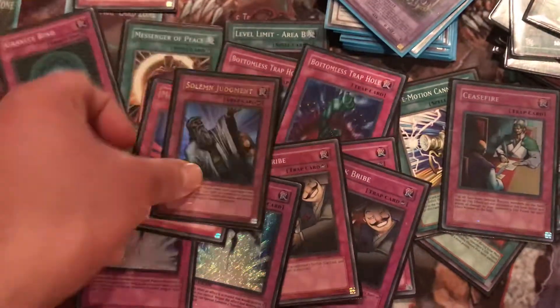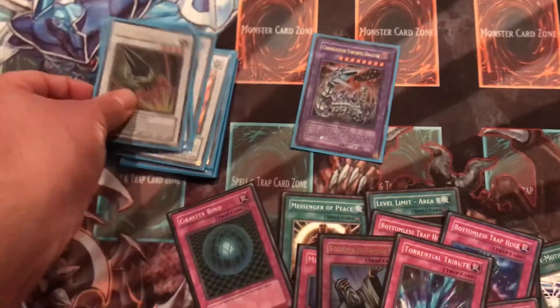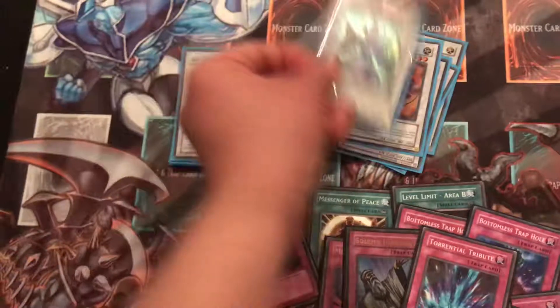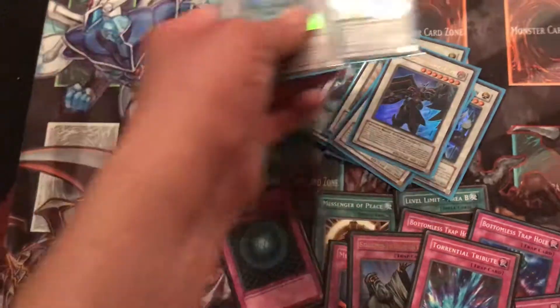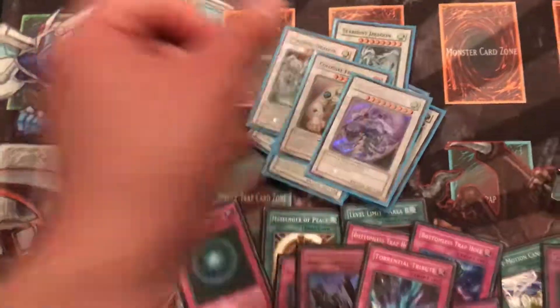Then you got one Mirror Force, one Solemn Judgment, and Torrential Tribute. For the extra deck: Camarotech, Armory Arm, Ally Justice Catastor, Brionac, Goyo Guardian, two Arcanite Magicians, one Ancient Fairy Dragon, one Black Rose Dragon, one Blackwing Armormaster, two Stardust Dragons — because of Starlight Road — Red Archery, Avenged Knight, Parshav, Colossal Fighter, and Mist Worm.